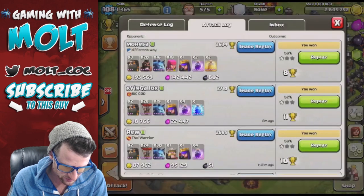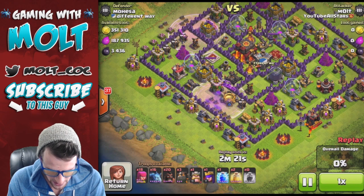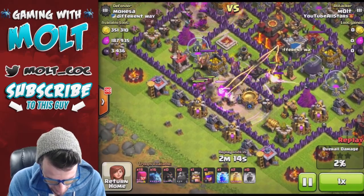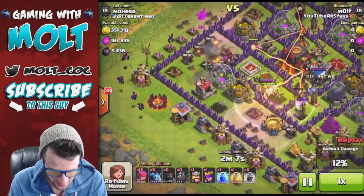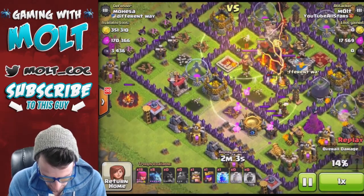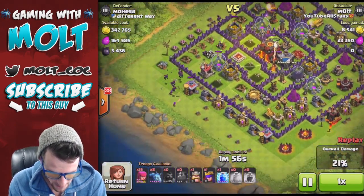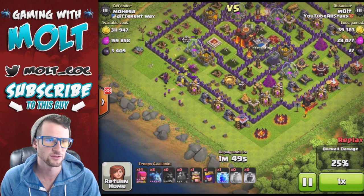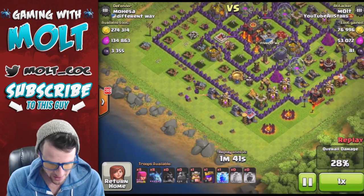I want to see what happened to the Hogs because I wasn't really watching closely live. Let's replay that quickly to see how the Hogs actually did and which defenses they were able to take out. We dropped both Rage Spells, got our Hounds in there, then the Hogs take out the Air Defense and the Cannon. We drop a Heal on them - obviously that doesn't do too much with the Inferno Tower on them. They do take out one Inferno Tower and single-handedly cleared the entire top half of that base.